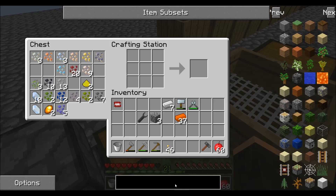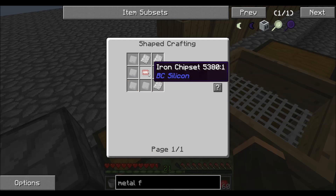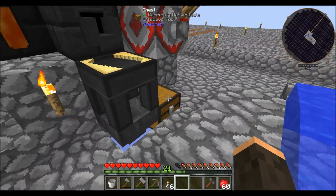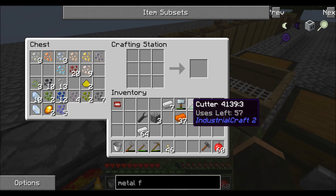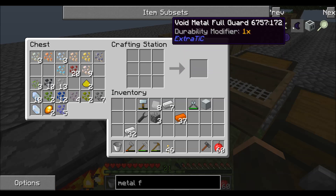So now what we want to build is a metal former. We need the basic machine casing, which means we're going to need a lot of iron. So let's go get a stack of iron. We're going to need 16, so we need to build another iron chip set. But there's our basic machine. So then we need the circuit - so I need copper.